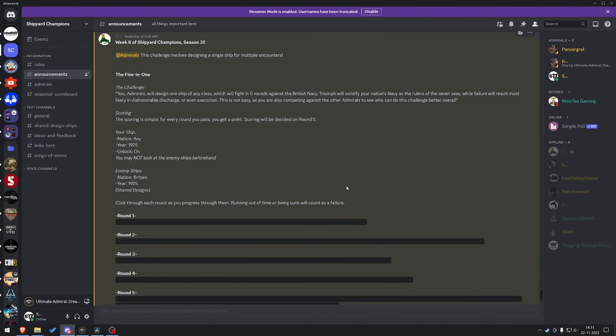The challenge this week is the five-in-one. Admirals, you will design one ship of any class which will fight five rounds against the British Navy. Triumph will solidify your nation's navy as the rulers of the seven seas, while failure will result most likely in dishonorable discharge or even execution. This is not easy as you're also competing against the other admirals to see who can do this challenge better overall. Scoring is simple: if you want to pass, you get a point. Scoring will be decided on round five.